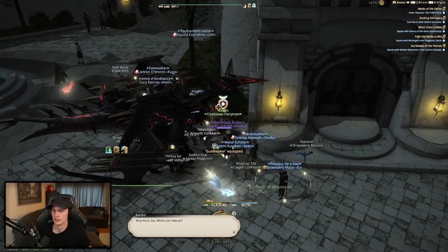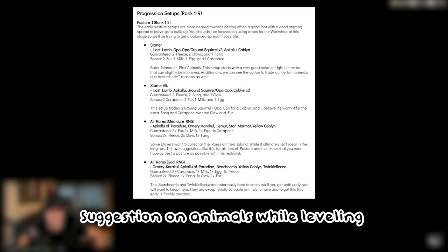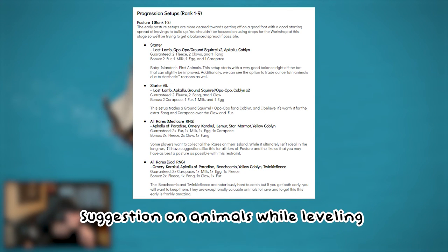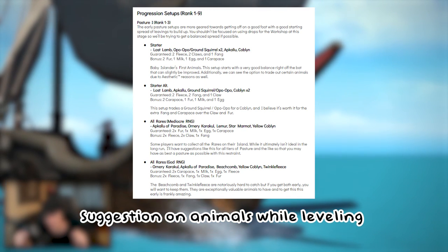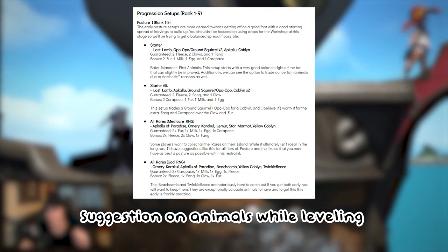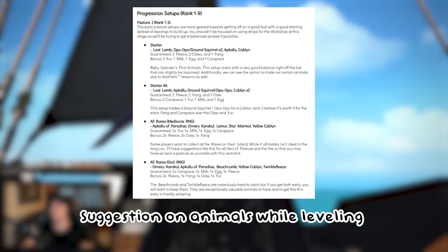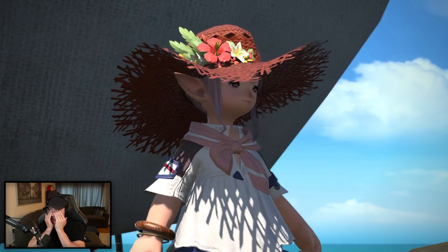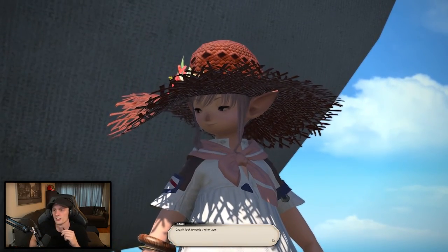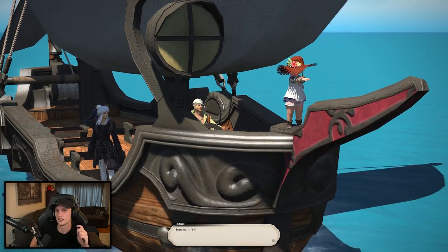Now I'll run through animal locations. There's a map on the guide linked below which is excellent. There are three types of animals: small, medium, and large, each with different level requirements. Small animals you can catch right away. Medium animals require level 6. Large animals require level 8 and above. Some rare animals also require flying to reach certain areas. The net needs a branch and a vine to craft, and lets you catch lost lamb, opo-opo, apokaloo, ground squirrels, colbins, beach colbins, and twinkle fleece.